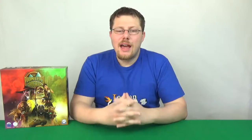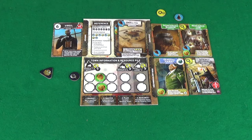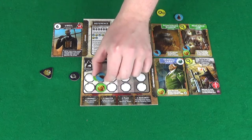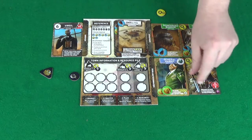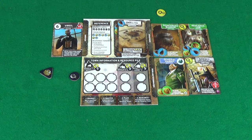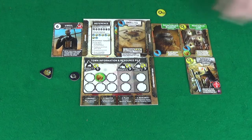The second step is maintenance. To begin, you will create a production pile by looking at the income you get based on the top left symbols on all the cards in your town. Once done, you are then able to perform trades — trade food to get credits, or credits for food. It's also useful to know that response tokens can be used as food at any time. Then you'll pick which cards in your town you want to pay maintenance costs for, taking the required tokens from your resource or production pile and placing them on that card. Discard any unpaid cards, then add your production pile to your resource pile, discarding any excess.